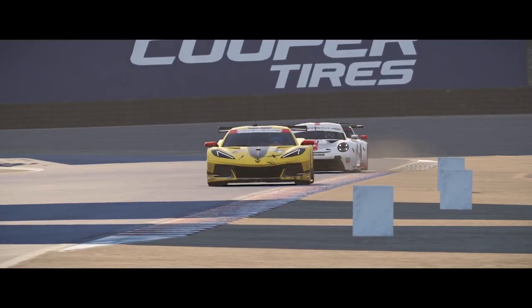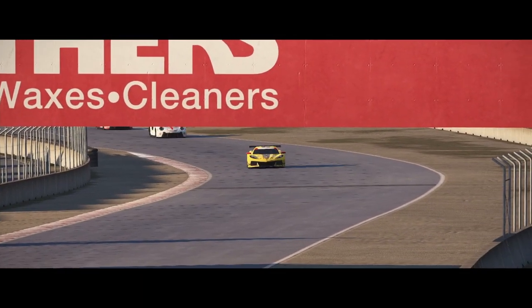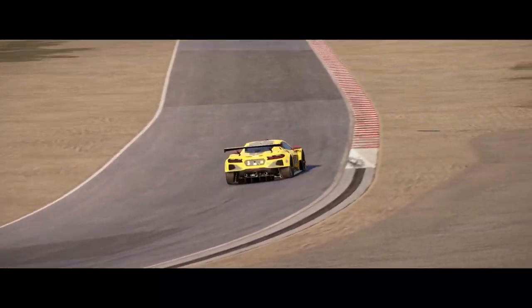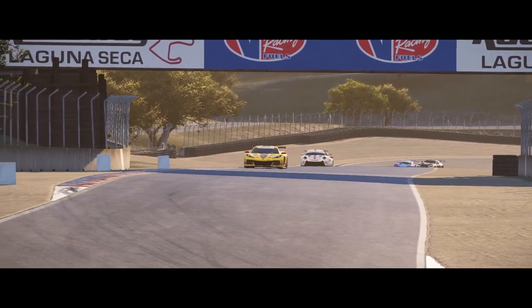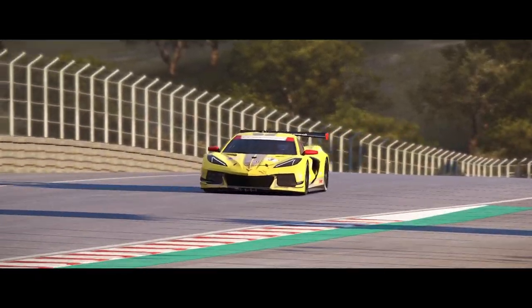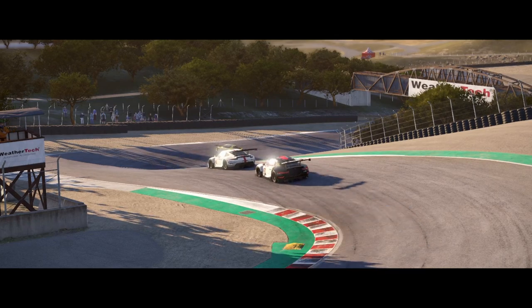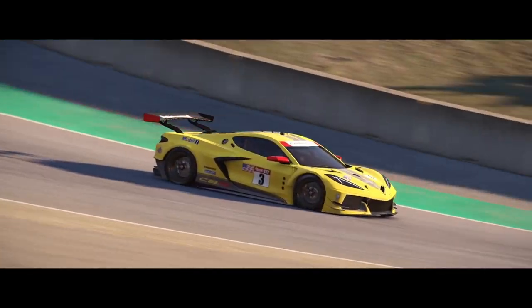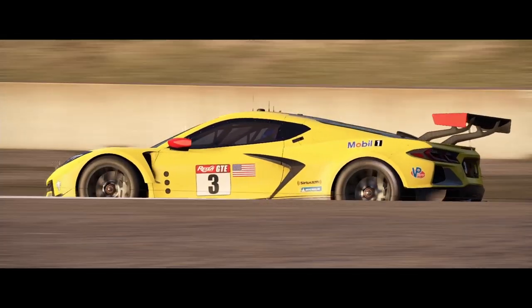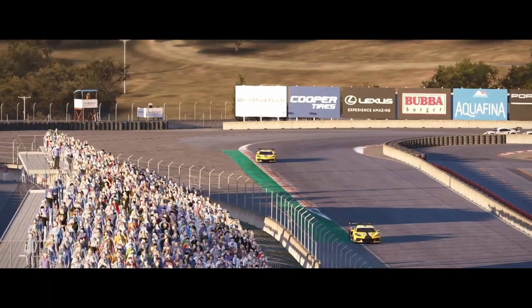The 1.2 patch has transformed Automobilista 2 into Automobilista 2.5, if you will — the game simply isn't comparable to earlier states anymore. Pretty much everything I ever criticized about AMS 2's physics doesn't exist anymore. Instances where tires would lock up and brake into GT3 cars causing twitchy behavior in braking zones — gone. Bigger-than-average bumps unsettling cars to a level where they'd instantly spin out — gone. Cars massively under- and oversteering in the same corner, known as AMS 2's differential problem — gone. The 1.2 update has boosted AMS 2's physics and default setups to an unprecedented level, and there's no longer any need to spend a lot of time fiddling with setups before enjoying any car.